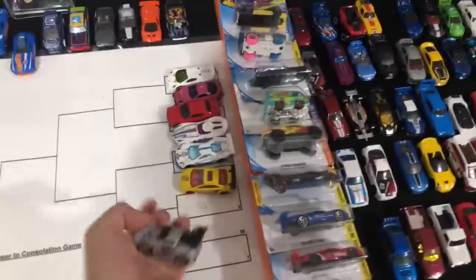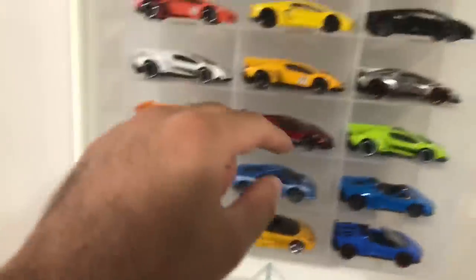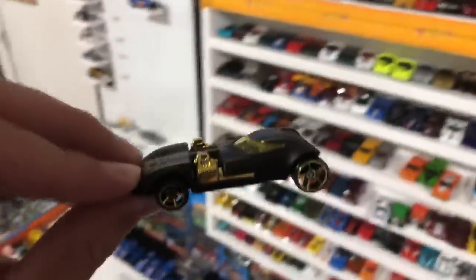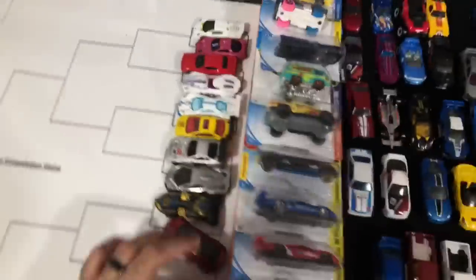Veneno — we could do a Veneno. Twin Mill — we could grab a Twin Mill. Let's do the ZAMAC Veneno first. We already did the R8 last week. Someone said Twin Mill — I think we did one recently, but we'll use the Twin Mill again. There's the Twin Mill — 50th Anniversary Edition. Model X and F12 — we haven't done the F12 lately. There's the red F12 — we'll throw that down.